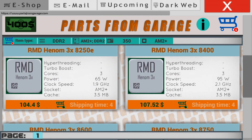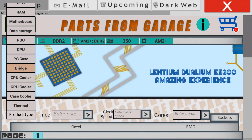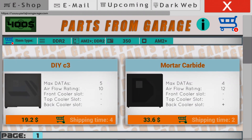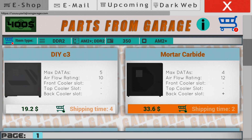Let's move on to the case. The case actually doesn't affect our performance, which means we can buy the cheapest one and it will be good for us.